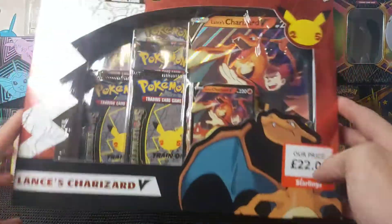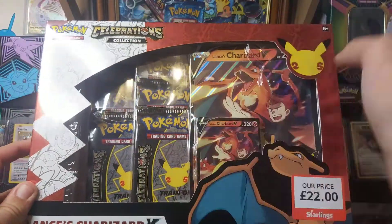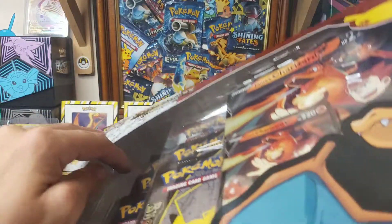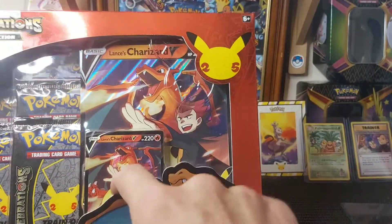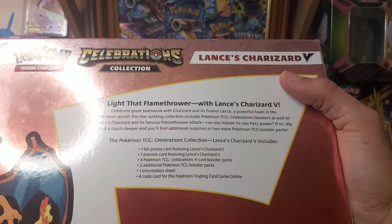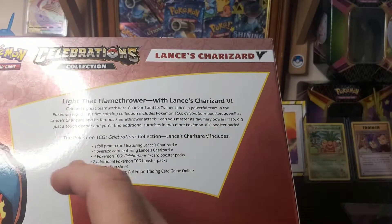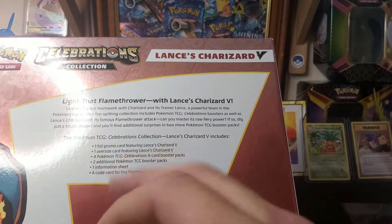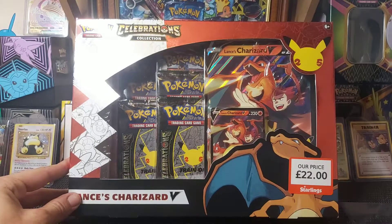We're going to be opening the ETB in the next video, but today we're getting a taste with the Lance's Charizard box. It comes with four Celebrations packs, some Battle Styles packs, and I'm not actually sure which set those are. It also comes with a promo card and a giant Lance's card. So you get one full promo card featuring Lance's Charizard V, one oversize card, four TCG Celebrations packs, one information sheet, two additional TCG booster packs, and a code card.